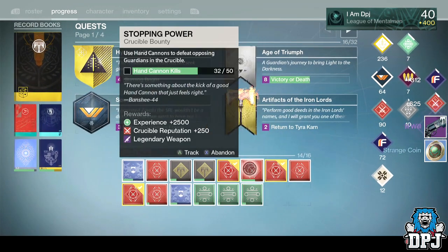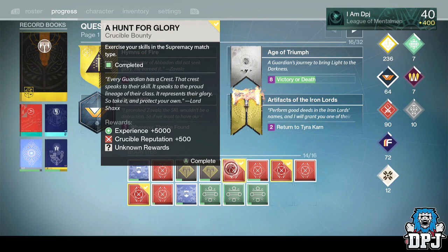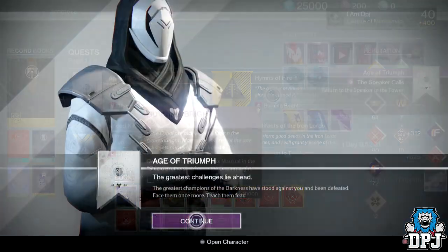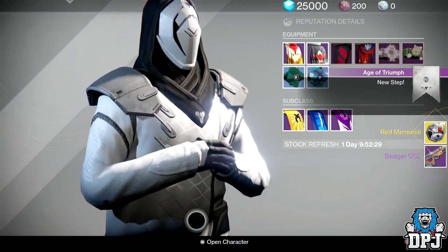For example, in Control you will have to capture 15 control points and get a Beeline medal, which is basically capturing the B flag first within a match. Once you've done that, you can simply head back to the Speaker and collect your Red Memorial exotic Siva Crisis regime ornament, and you get a random legendary weapon with this as well.